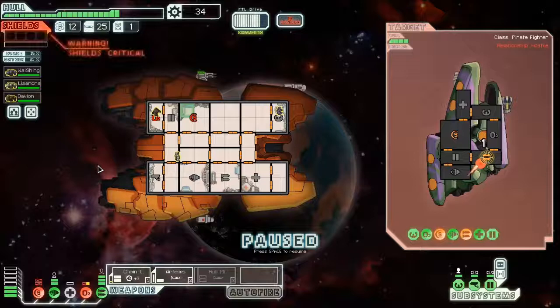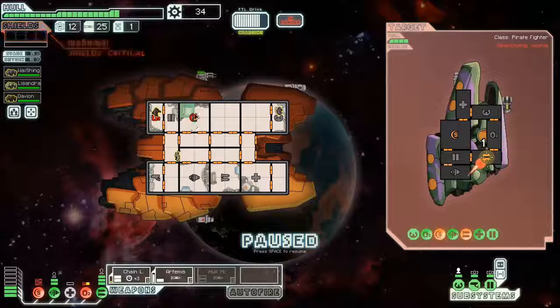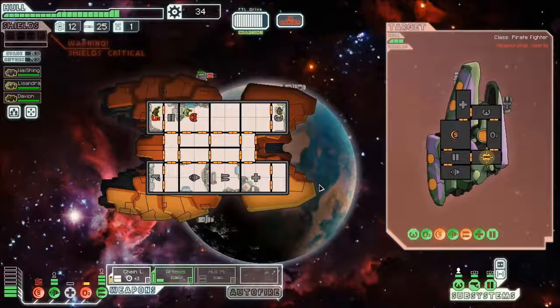It might be a bad idea to take Lysandra off of engines, lowering our evade when they still have a missile launcher. But that took it out, so shields are more important at the moment. Once again, it's almost like I know what I'm doing.